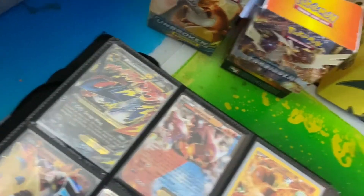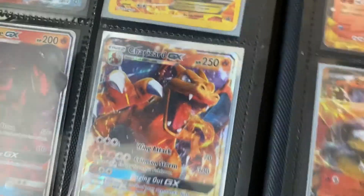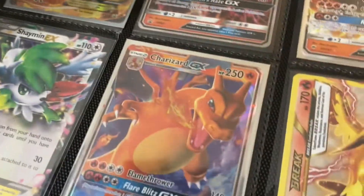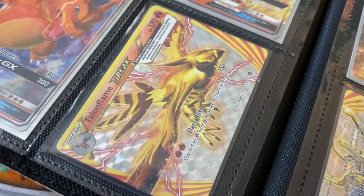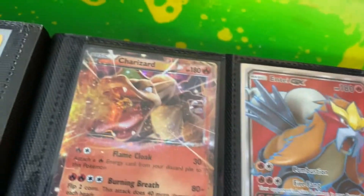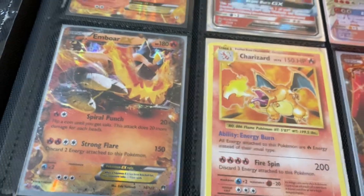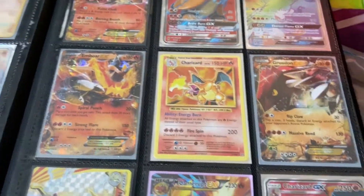We got Mega Salamence EX, we got Volcanion, we got Charizard, we got Blaziken, we got Salazzle GX, we got a nice Charizard GX — look at that, that is a nice card. We got Shaman, we got Shaman EX, we got Charizard GX. And this card, guys — if you know a lot of Pokémon, this card is worth a lot of money right now.